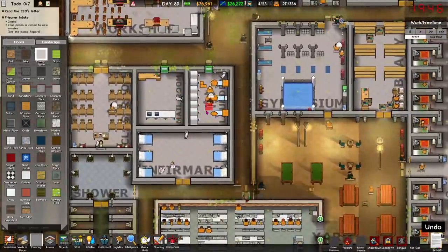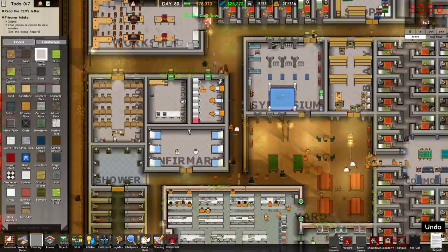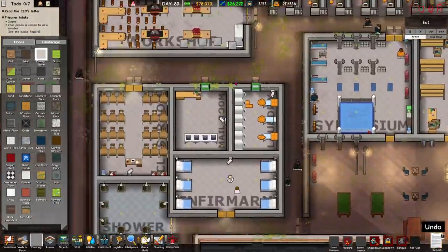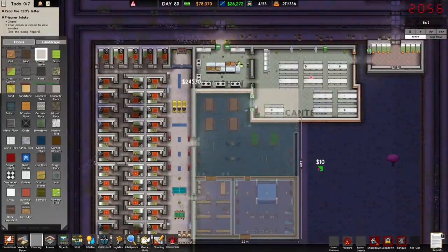I'm not sure if we can put criminally insane inmates to work or anything like that. I also don't think we need canine units — maybe a guard or two or an armed guard or two in case things kick off — but it's all orderlies in here as far as I can tell.